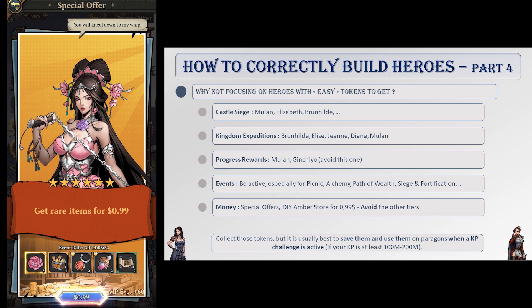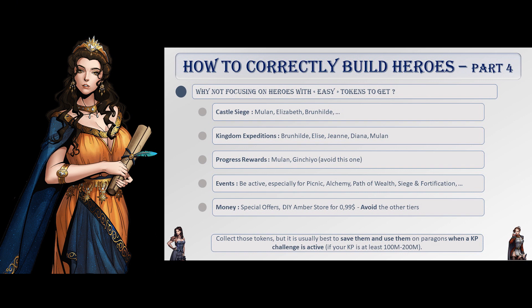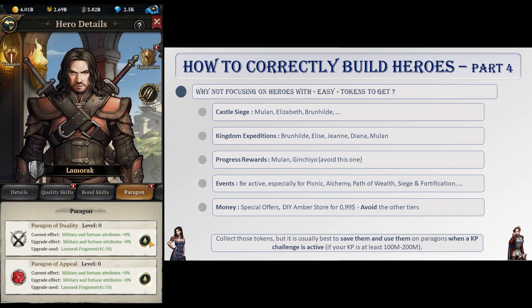Other than those first tiers, you should generally stay away from other offers — don't waste your money. To sum up, as long as you are active in the game you have plenty of ways to get tokens and hero fragments, but patience is a virtue. It will take weeks or months to build a hero to full paragon, so build a roadmap with heroes to focus on, plan your gem spending to push events with the tokens you need, and enjoy other activities in your spare time.